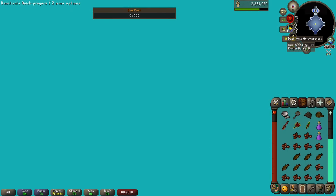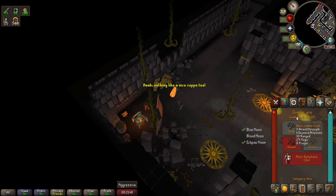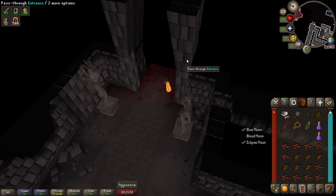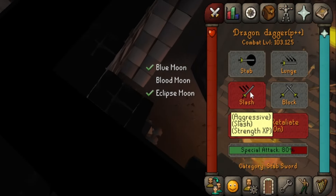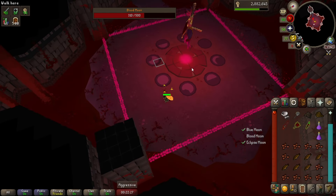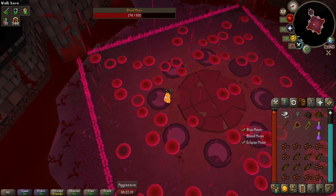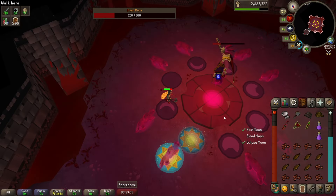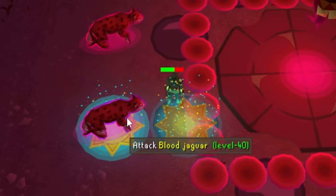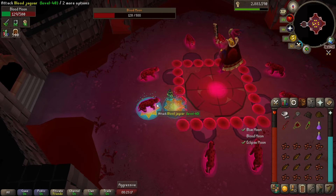Once the blue moon is dead you're going to get teleported into the prison area where you can refill your run energy and evaluate your food, potions, and your life. Remember, if you ever run out of food just run back to the previous area and stock up on more. When you're ready to fight the blood moon boss, equip your weapon of choice and make sure the attack style is set to slash — this boss is extremely weak to slash. If you have a spec weapon make sure that is also set to slash. The first special is a barrage of blood which you just need to avoid — most of the time you're just going to stand still, stand on the marked tiles, attack the boss, and get ready for the second special. The boss will spawn jaguars and mark the one which you need to attack. You'll also notice that a blood pool spawns behind you, so you need to dodge the jaguar attack and the blood pool simultaneously. Once the blood pool has fully formed, click onto it for one tick and move back to the jaguar.